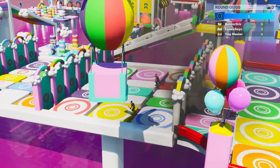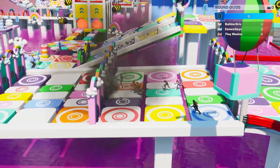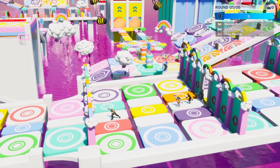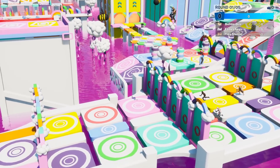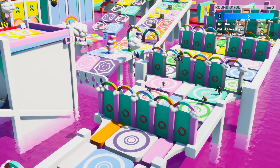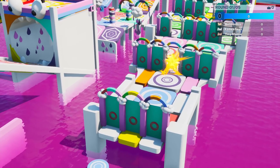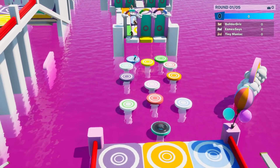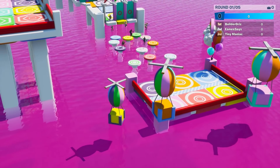The first game is called Door Bash, which is just like Door Dash from Fall Guys. It's really cool because every time you play this round, it's a random door that you have to go through to get to the end. It's always different, it's always unique, it's really well done. Once you get to the end of the doors, you have to parkour your way across these little circles to get to the end, and it's crazy.